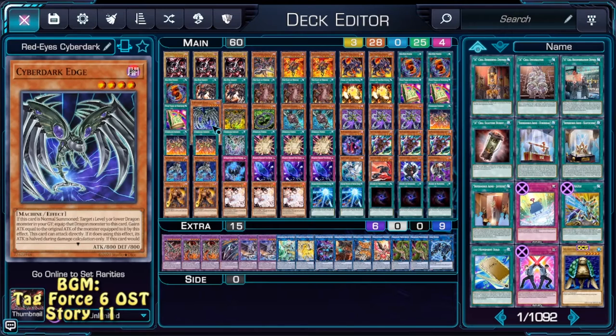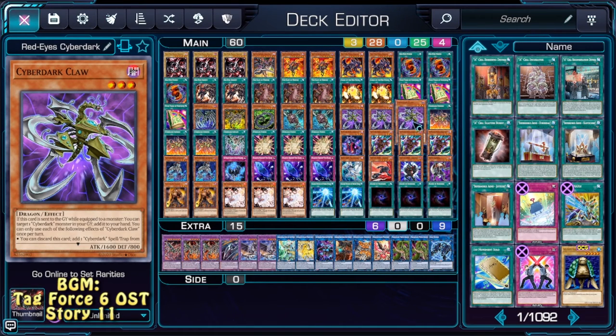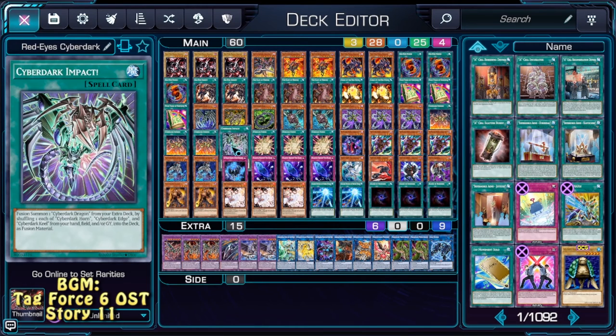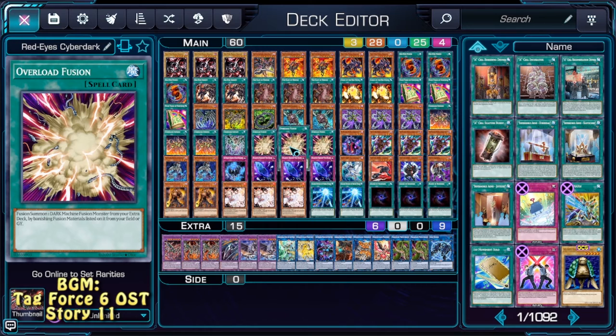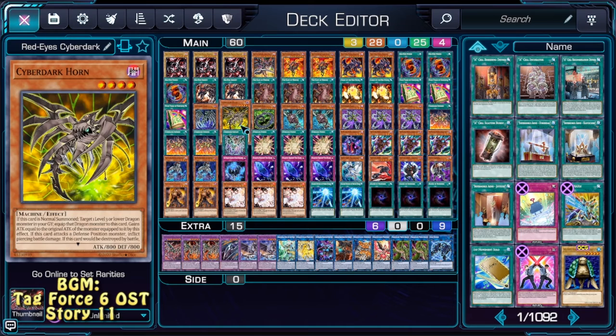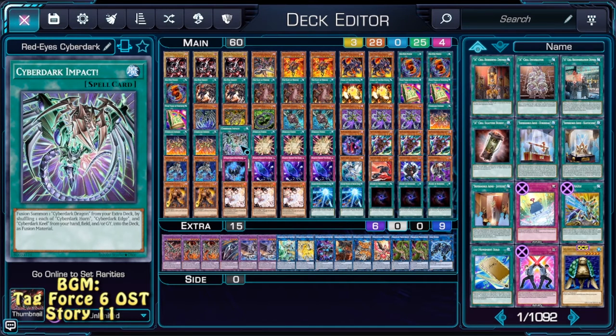Our Cyber Dark part of the deck is just one Edge, one Horn, one Keel, Double Cannon, triple Claw, triple Inferno, one Impact and triple Overload Fusion. Impact is here so we can shuffle those three back to the deck — they aren't really important, just here because we want to use this and it's fun.